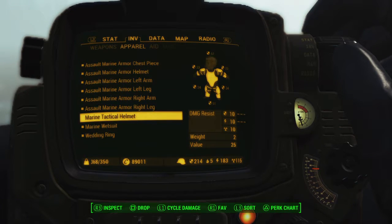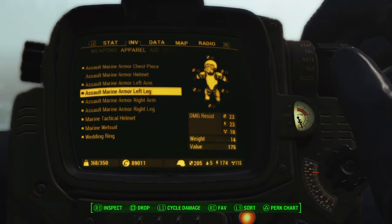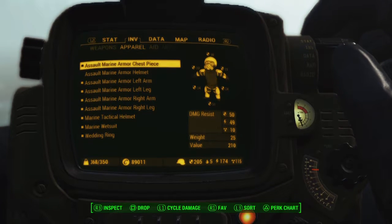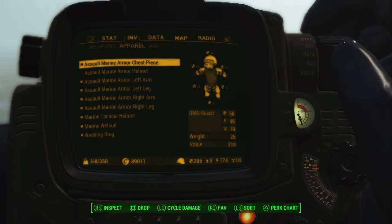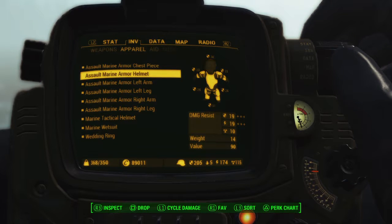Let me show the tactical helmet too. Each piece weighs 14 pounds, 28, 42, 56 — and the chest piece adds 25, bringing the total to 81 pounds. Without the helmet, that's pushing over 90 pounds.